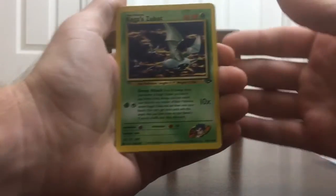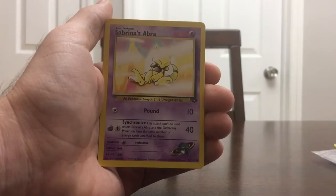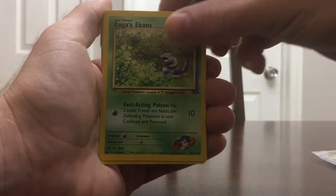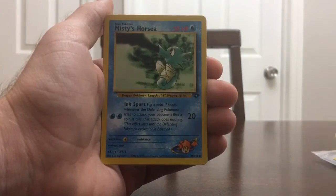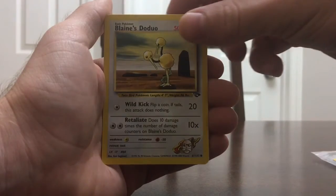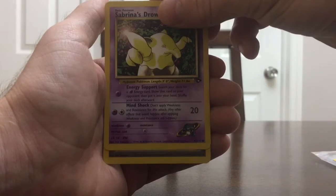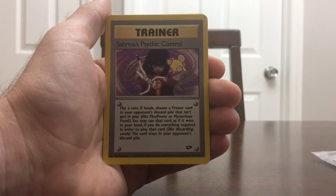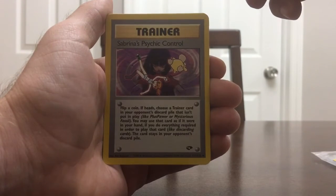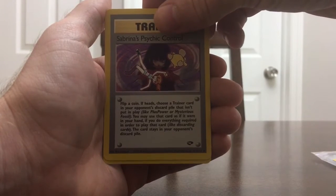Starting it off, we have Koga's Zubat, Sabrina's Abra, Koga's Ekans, Misty's Horsea, Blaine's Doduo, Sabrina's Drowzee. Trainer is Sabrina's Psychic Control — it looks like she's doing some psychic stuff on Misty and Psyduck there, floating around.